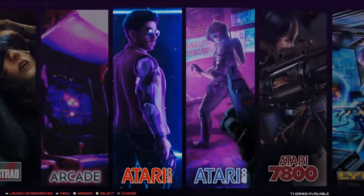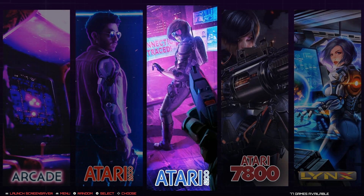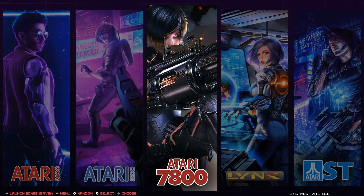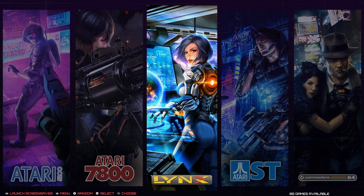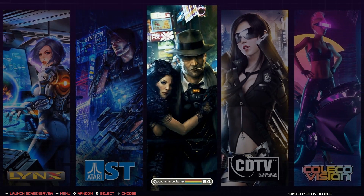Atari 2600 has 680 games, 5200 has 72, 7800 has 84, and Atari Lynx portable has 85. Pretty cool cyberpunk theme. As far as the music on here, it's a soundtrack from Brutal Bass, Omega Kid, PRMOS, and many others. Splash screens are installed.